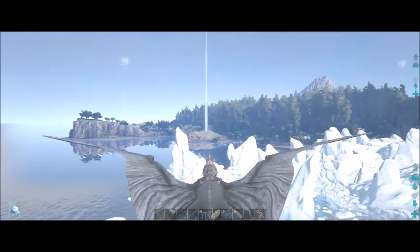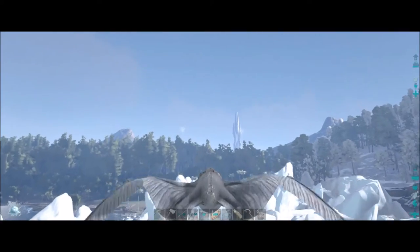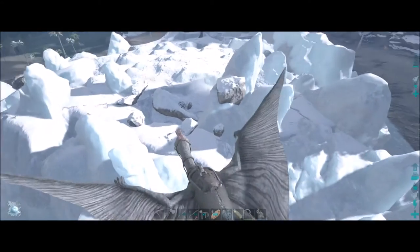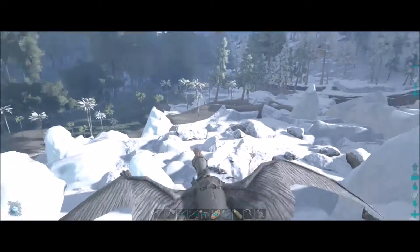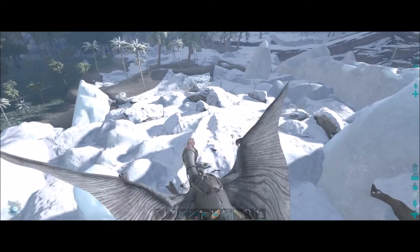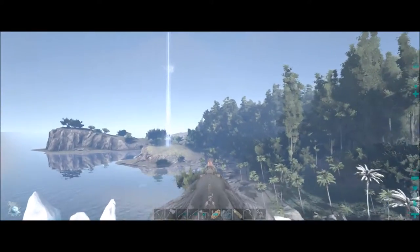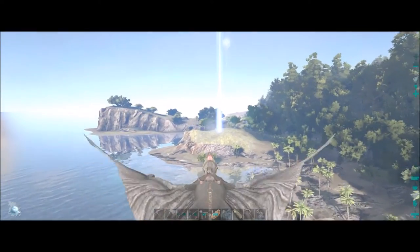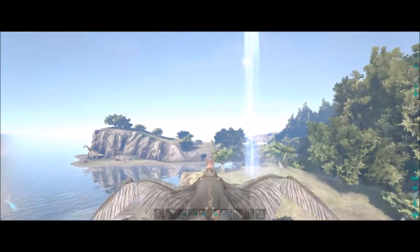They added all this glacier — or iceberg, that's the word I was looking for — type content here, but I don't see any penguins on it. It's just a bunch of rocks and everything. I don't know if they're going to add more stuff in later updates, but it's just there for the look right now with no real benefit besides aesthetics.